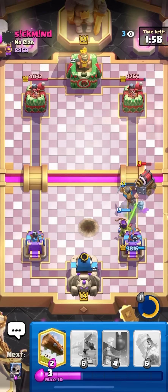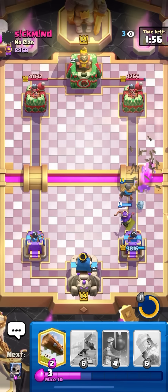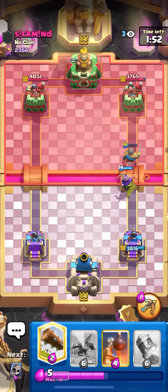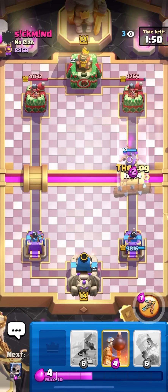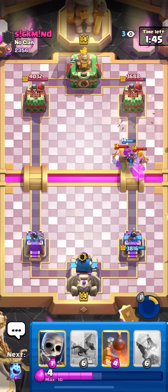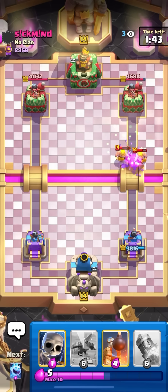That should take out the sparky — pretty good defense on my end. His deck has barbarians instead of dark prince and elite barbarians, so I'm going to log over here, which should hit the barbs, then pop my ability. I missed one of them but pretty good predict — I don't have to defend them now. That was pretty good; he might go pump again.